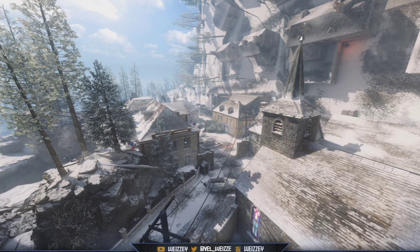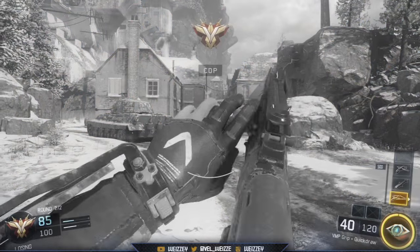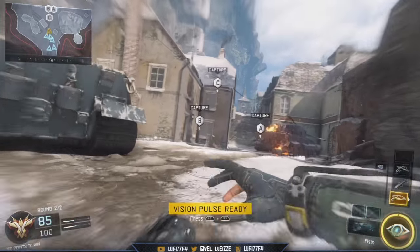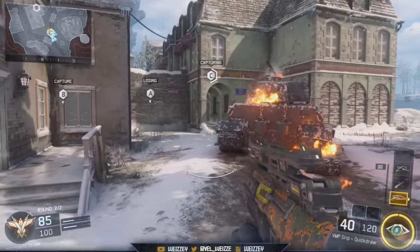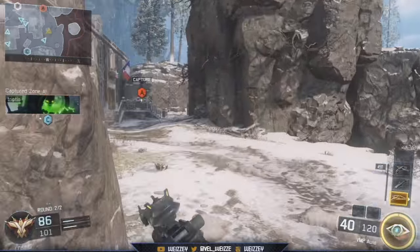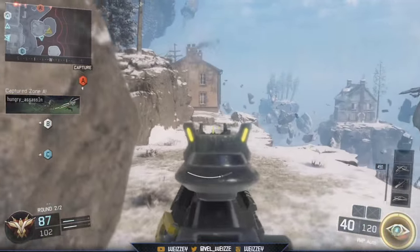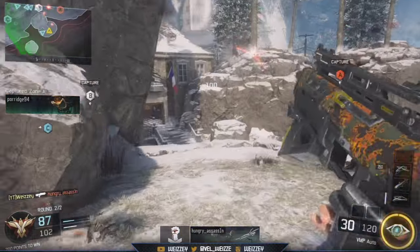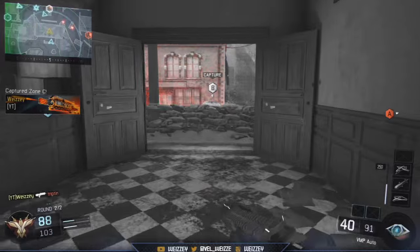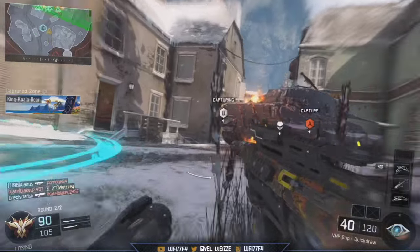Next up we have the Rolling Thunder, which got four buffs: explosive radius per drone increased, explosive damage per drone increased, four additional pairs of drones added, and health per drone increased. The Rolling Thunder really needed this — those planes going down and exploding should have a massive radius killing people, but most of the time people weren't getting killed. I've gotten it twice from care packages and only got about three kills total out of both.